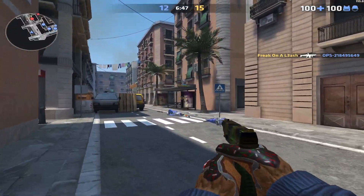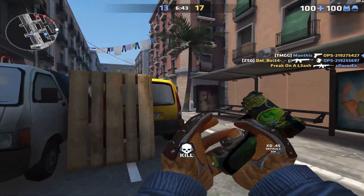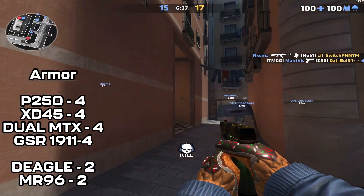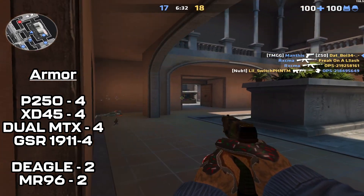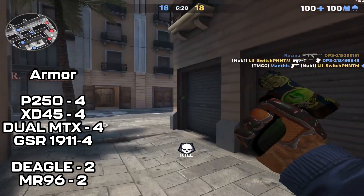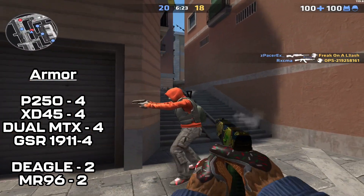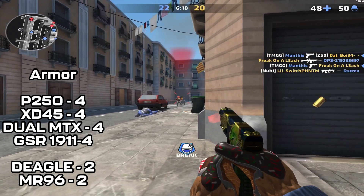First I'll briefly talk about the stats of the pistols in Critical Ops. I'll be sharing how many bullets it takes to kill with each weapon for both armor and no armor opponents. For opponents with armor, it takes four bullets to get a kill with the XD, P250, Dual MTX, and GSR. The Deagle and the Revolver usually take two bullets to kill opponents with armor. All these stats are related to no damage drop-offs, so it might be more bullets for long range gunfights, but if you're in the optimal pistol range, this is how many bullets it takes to eliminate someone with armor.